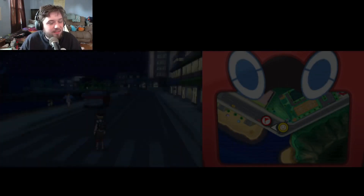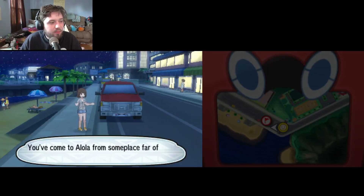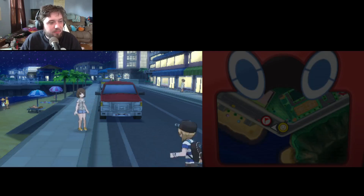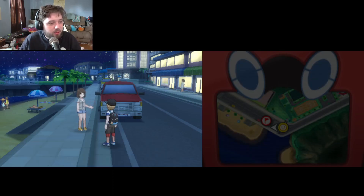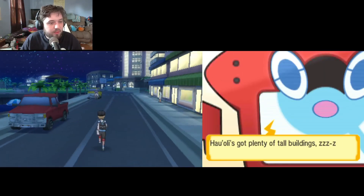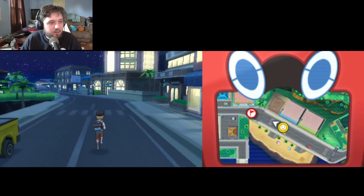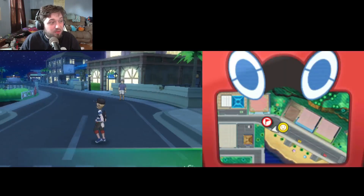Beach time! An NPC stops us: 'You've come to Alola from someplace far off, haven't you? I can tell. Let me teach you the proper way to greet someone in Alola — Alola! Give it a try too. You make more friends if you say it.' Then they mention Haoli's got plenty of tall buildings and its own tourist bureau. I'm just gonna keep following the flag because I honestly want to move on.